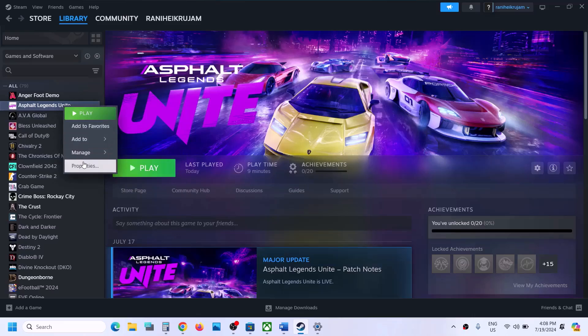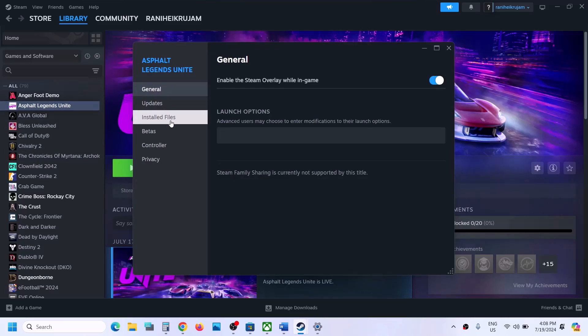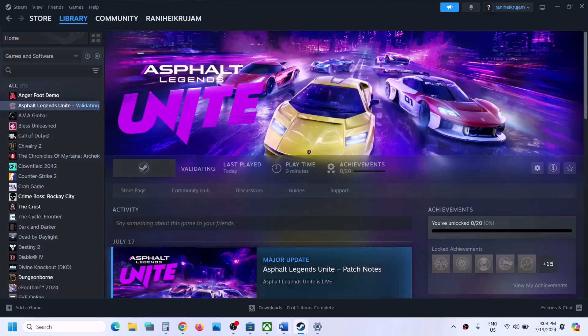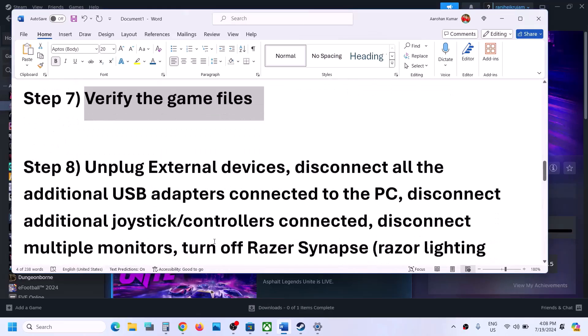The next step is to verify the game files. Right-click on the game, select Properties, go to the Install Files tab, and click on 'Verify Integrity of Game Files.' Once the verification is 100% complete, launch the game and check.